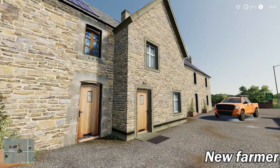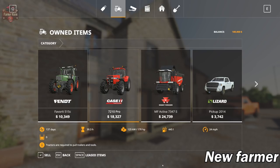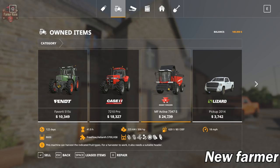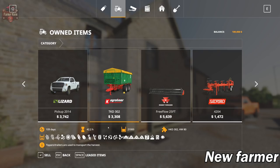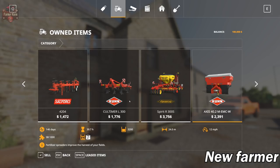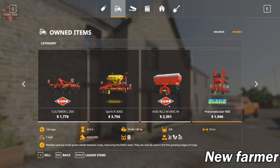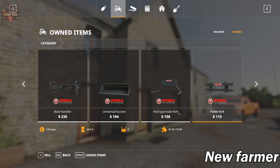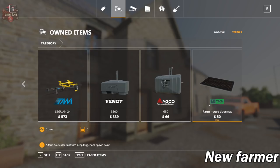We start out with two tractors: the Fent Favorite 515C with 41 hours, and the Case IH 7210 Pro with 39 hours. We also have the Massey Ferguson Harvester 7347S with 41 hours, the Free Flow 25-foot header, a Lizard pickup truck, TKD-302 trailer, Salford plow, Kuhn Cultimer cultivator, Vanderstand Spirit R300S Seeder with 30 hours, Axis Fertilizer Spreader, Inbrock Weeder, Frontloader Arms, Bail Handler Bucket, Round Bail Fork, Pallet Fork, Bail Spike, Bail Header Trailer, a pair of weights, and the AJ Tech Alien Gym Technologies Farmhouse Doormat which serves as the Sleep Trigger.